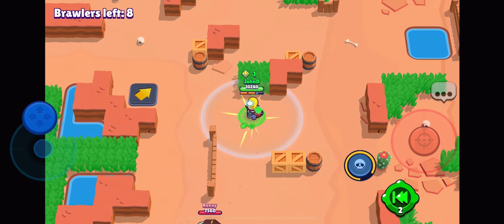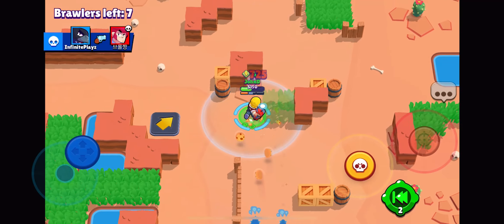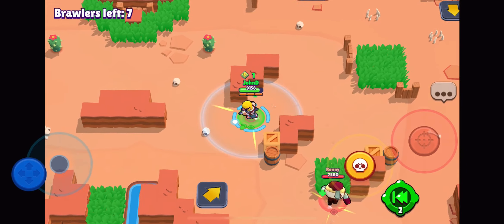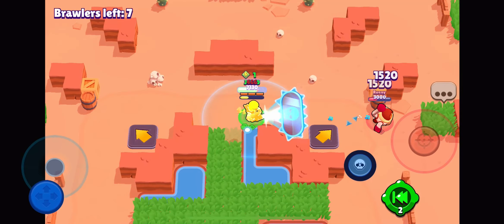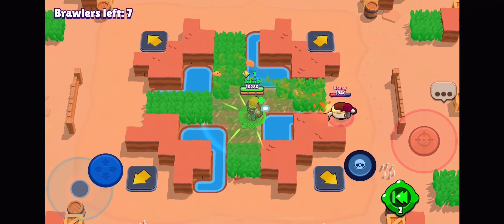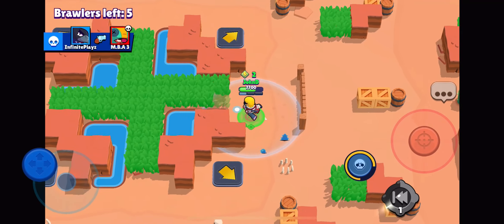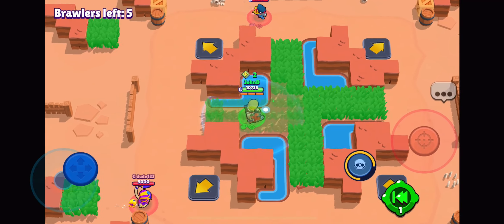Pearl, you ready? Here we go. A lot of damage — we'll try a different approach. Super activate. Take your damage. Don't do it again. Time to bring you back here. You got the pain and you took the game. There we go.